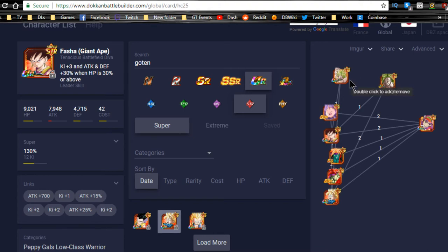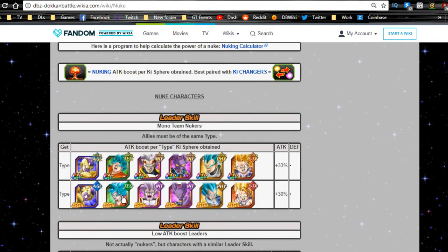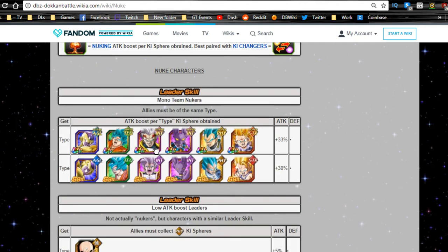That comes in handy especially on the 30x multiplier. Now, nuker leads — all these characters you see on screen are nuker leads. They specifically give an attack boost per type ki orb obtained. For example, Frieza gives a 33% attack buff per agility ki orb. So you want ki orb manipulators to convert orbs to agility so your attack goes up. These two Tech Goku cards — both intelligence leaders — give attack plus 33% per intelligence ki orb obtained.